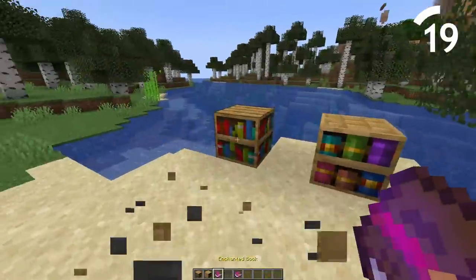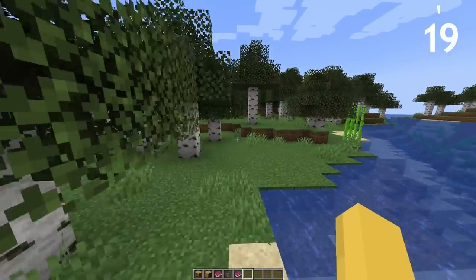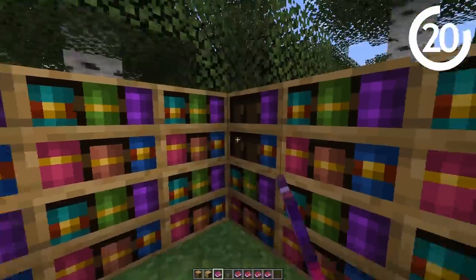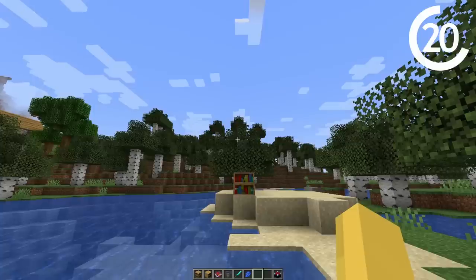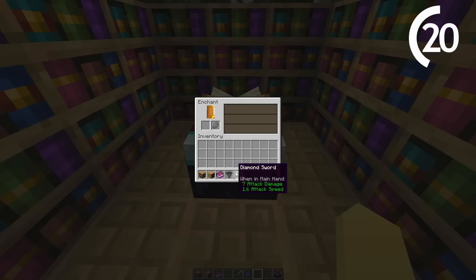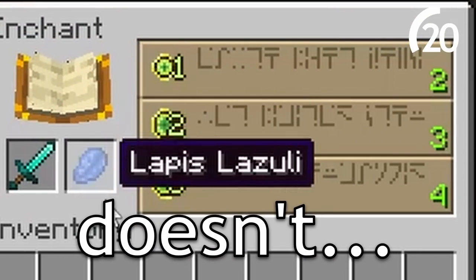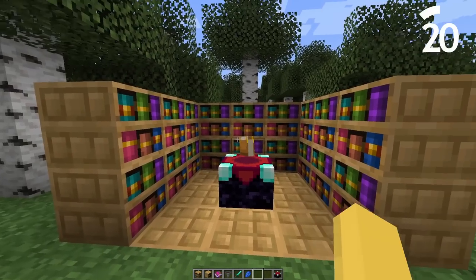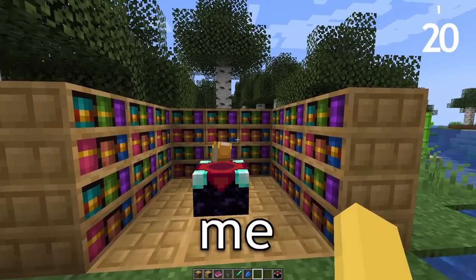By breaking the new bookshelf, everything just falls out — all the books, everything. I ran a whole test just to see if it would allow you to get higher enchanting table upgrades, just like normal bookshelves would. Theoretically, one may think this should work since it's the same concept — a load of books in bookshelves — but it just doesn't, which is absolutely sad. Come on Mojang, sponsor me.